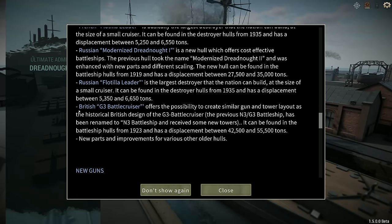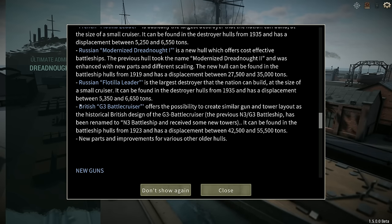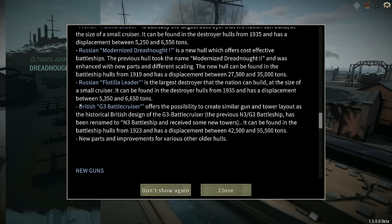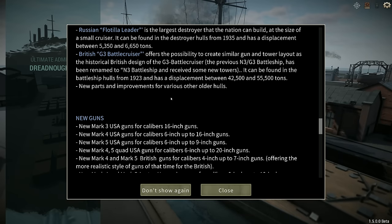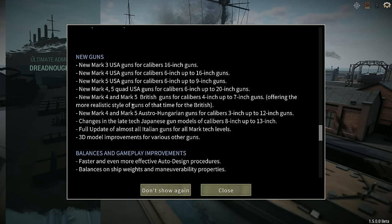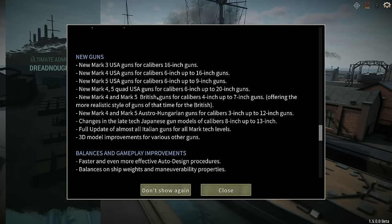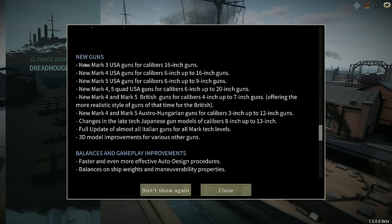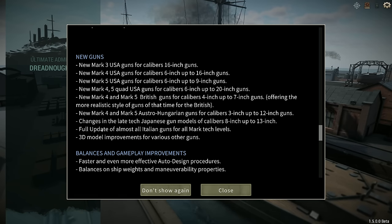For me in particular, who loves playing as Britain, they've split the N3 and the G3 up. The N3-G3 has just been renamed as the N3, but the G3 is a brand new battlecruiser hull for the British, which is lovely. And best of all for people like me who love building cruisers and playing as Britain, we now have new Mark IV and Mark V gun models. There's also a bunch of new American guns, some more Austrian guns, and they've redone the Japanese and Italian guns as well.